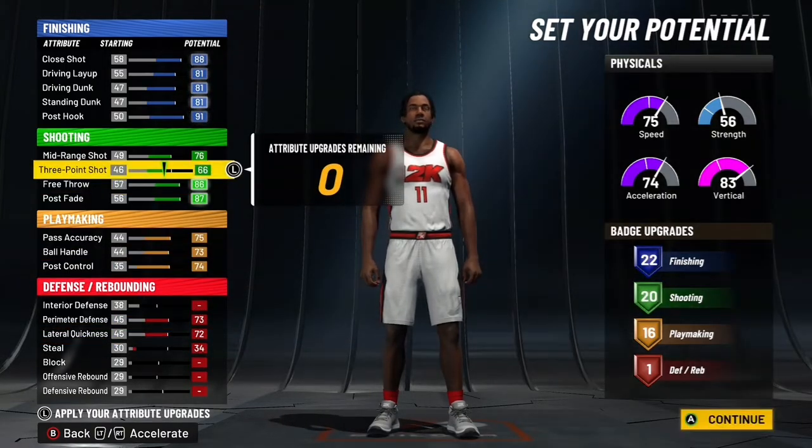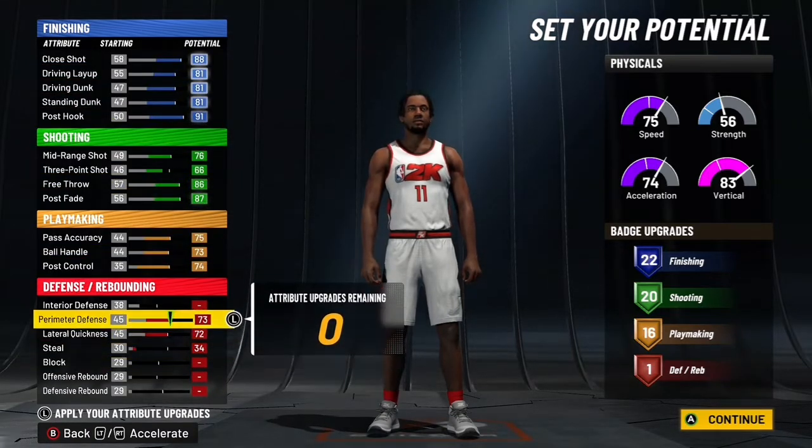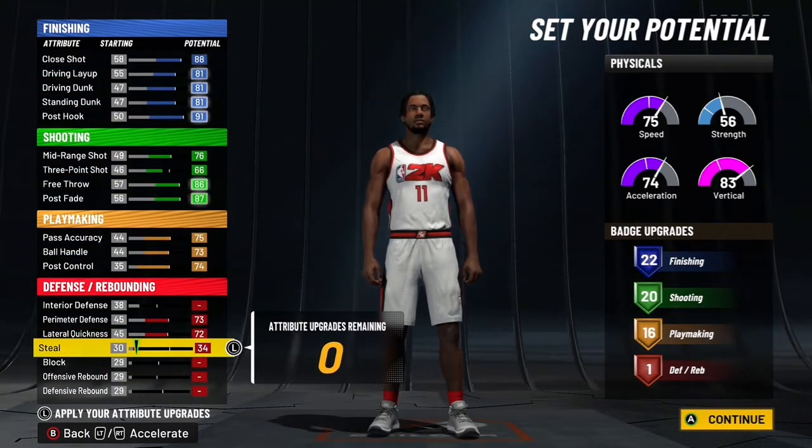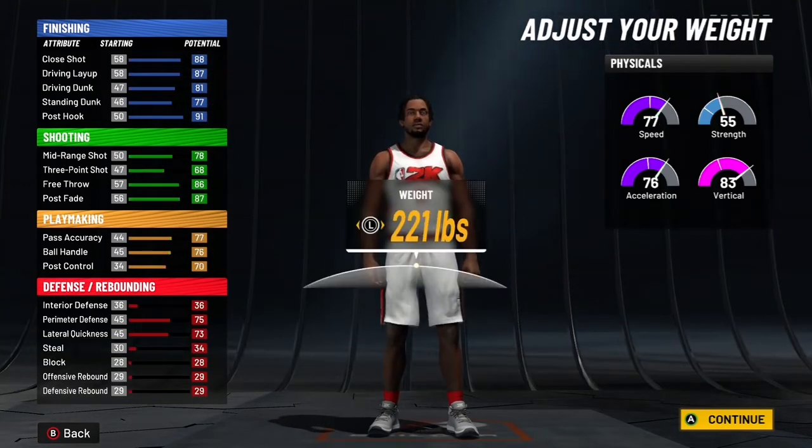That's a 34. Then you just put the rest right there. Then you have a little three-pointer — trust me, you'll be able to shoot with it. And you'll see it once you put the high weight and wingspan and all that. Yeah, you'll be able to shoot still.